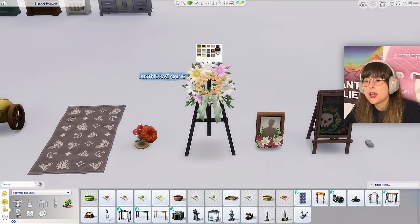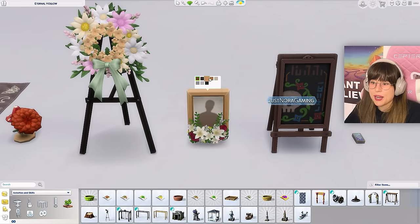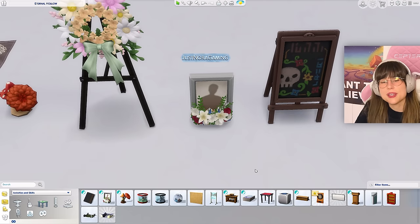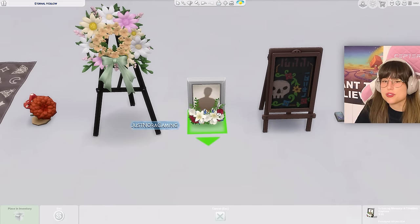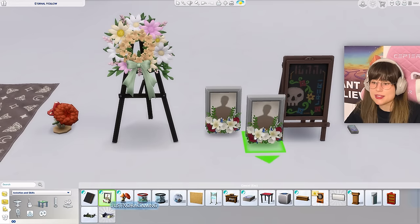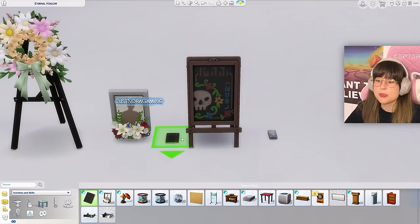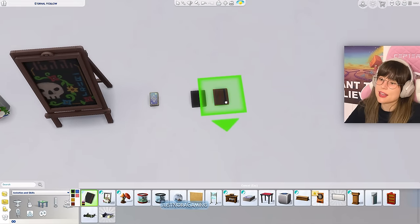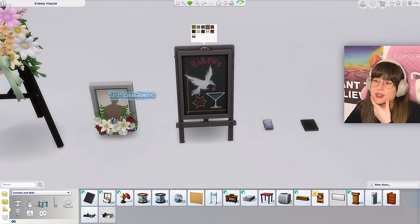We also got memorial flowers for funerals or anywhere you'd like. Then this picture frame called 'In Loving Memory: A Timeless Capture' — it's in the activity area, so it's something more than a normal picture frame. You can put a picture of your Sim in it. We also got a new journal book and some signs.